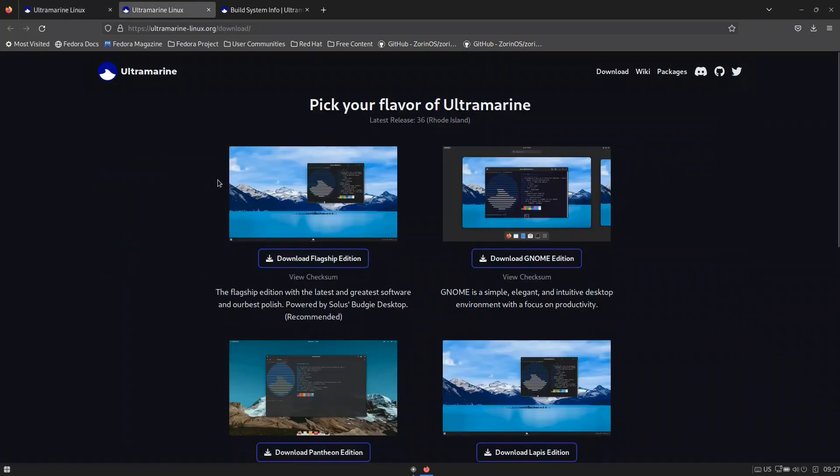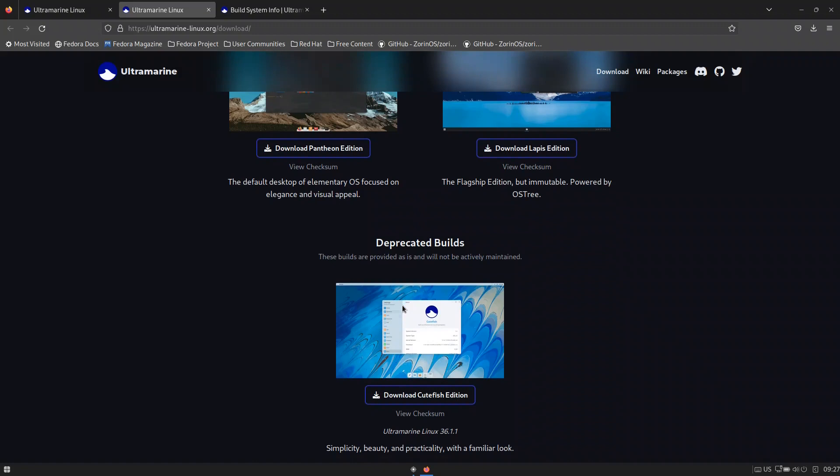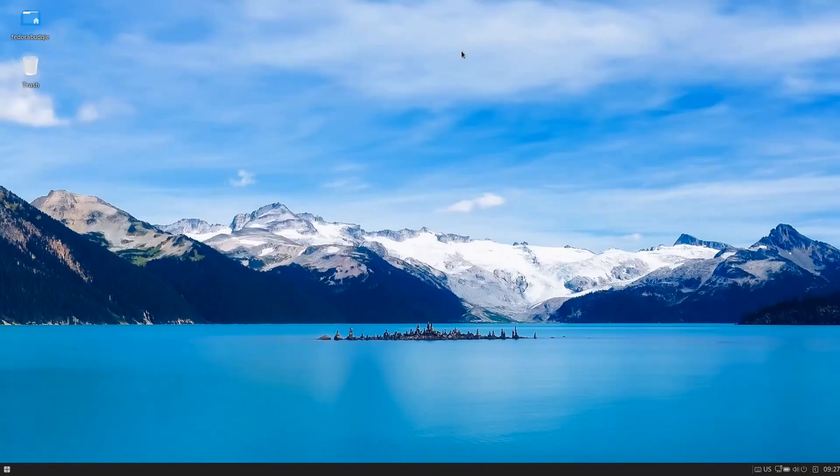The flavors available include the flagship edition, which is the Budgie desktop, the GNOME, Pantheon, and Lapis immutable editions, and the deprecated Cutefish. They started with Cutefish — it was very cool — but it caused a lot of problems and bugs and was hard to manage, so it was deprecated. Today we'll look at the flagship edition.